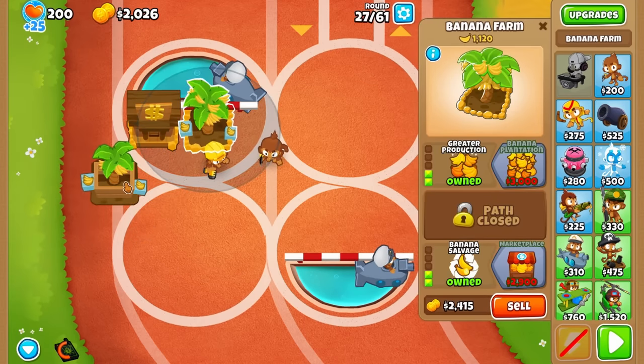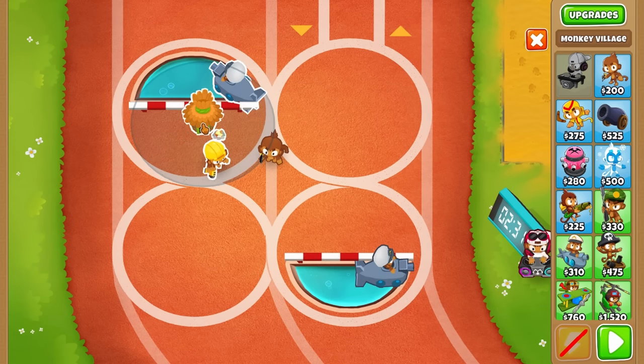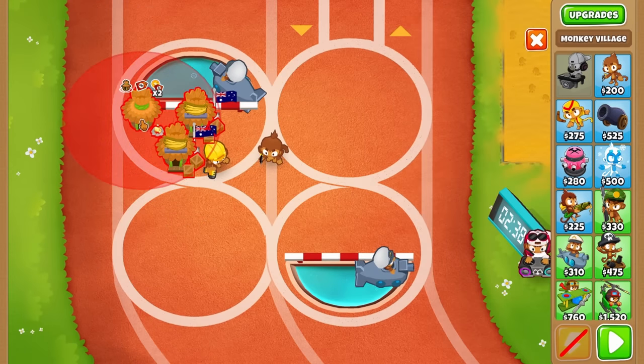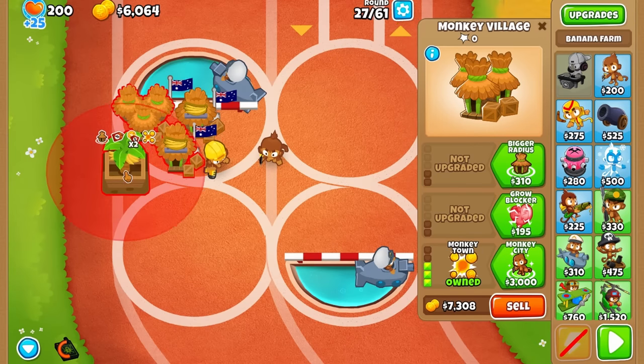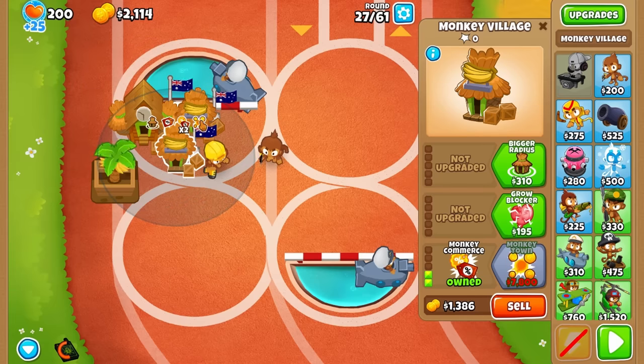Because at round 28 we are going to sell all of our farms and go for our mini-opolis — and guys, believe me, this is going to be so insane. At this point, follow what I do: build two discount villages so your Monkey Town is a lot cheaper, and also build a new 0-0-0 farm because it's actually cheaper to sell your old one and get a new one. I know this sounds dumb but it does make sense.